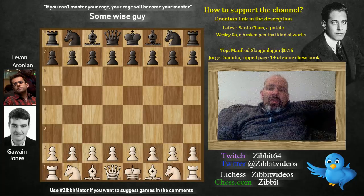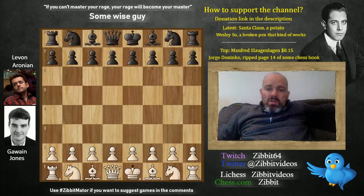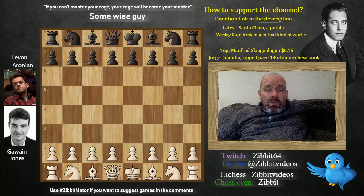We're going to look at the game from the Isle of Man tournament. It is Gawain Jones with white and Levon Aronian with black. Before we go on to the game I'm going to show you a little puzzle, so if you can solve it, just put the answer in the comments.